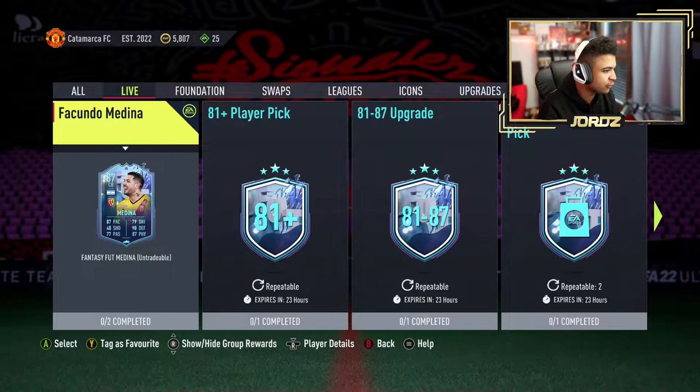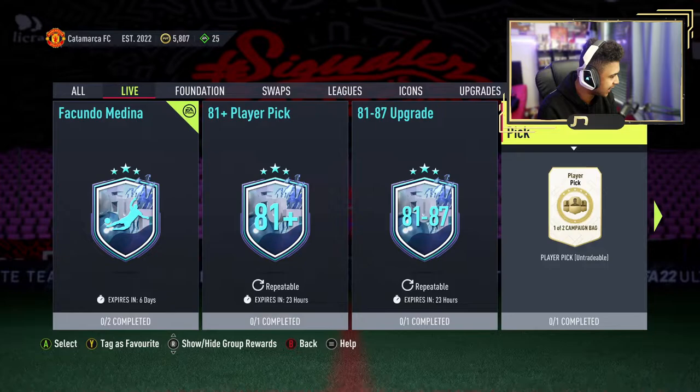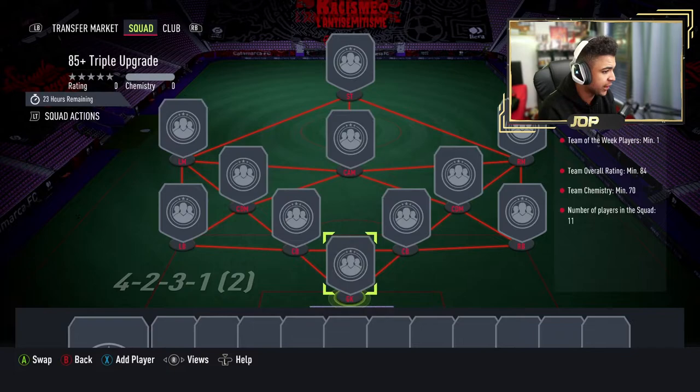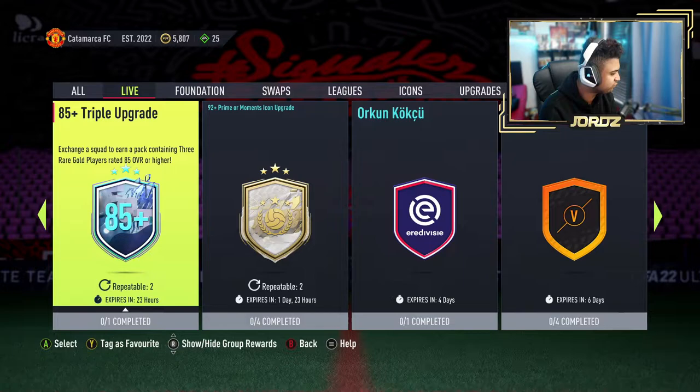If you guys are rocking the League 1 team, then let me know. The campaign bag I think is back again — let's see if they've lowered the SBC. Nope, it's still the same as it was. 85 triple upgrade — let's have a quick look at what you need to do for that, as there is one segment. Full squad, 84 overall, 70 chem, but 85 triple. Exchange the squad to get a pack. It really does depend who you get, but at the end of the day it's not necessarily worth it.